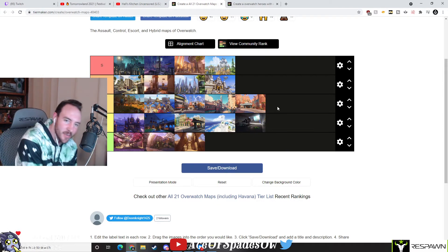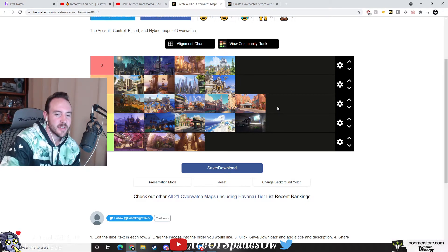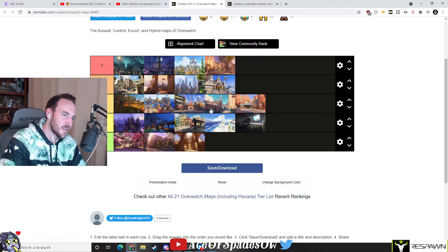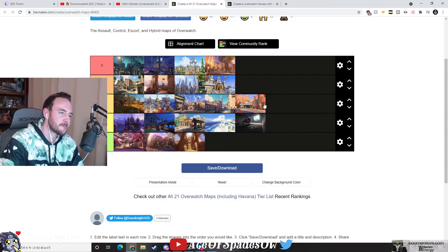Can I get some sub hype in the chat? I appreciate it. All right, so S tier: King's Row, Li Jiang — Oasis, Eichenwalde. A tier: Hollywood, Gibraltar, New Bonnie, Nepal. B tier: Junkertown, Blizzard World, Busan, Rialto, Route 66. That's pretty good.